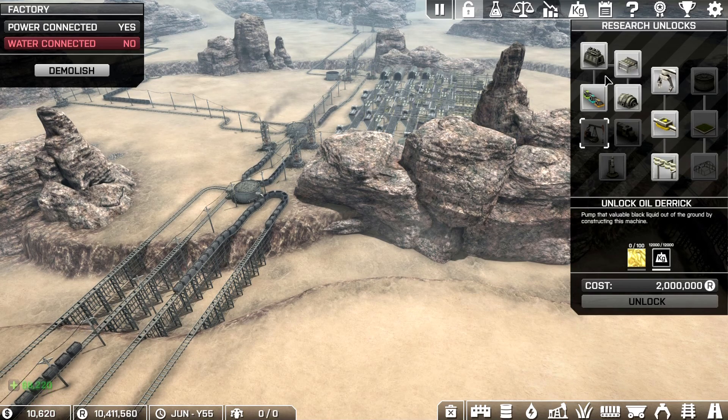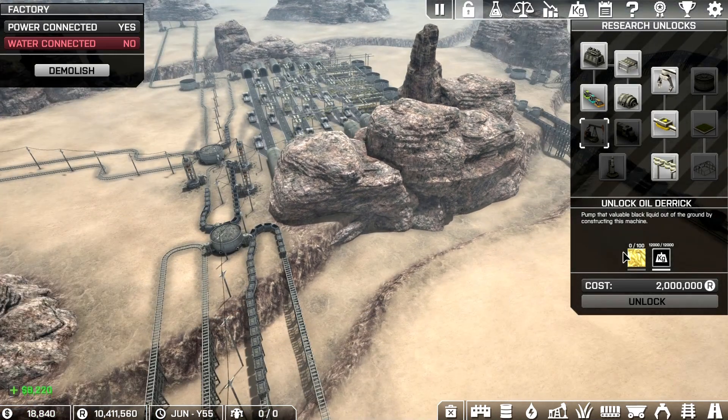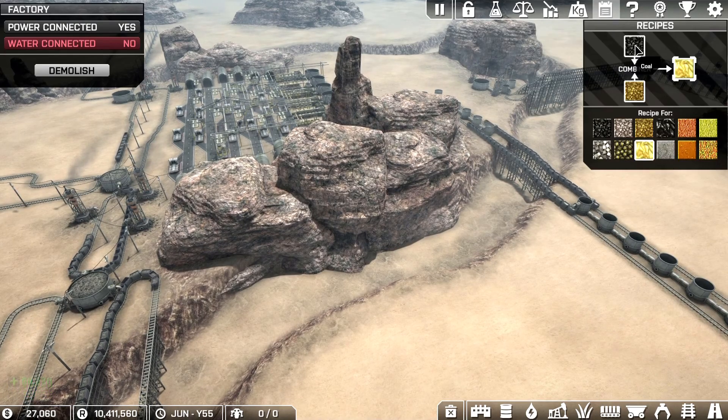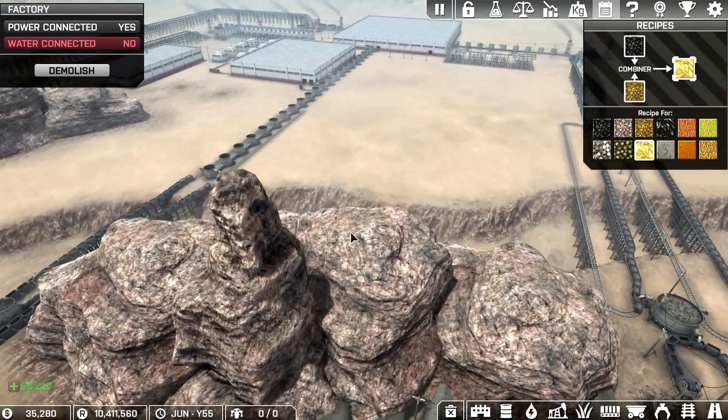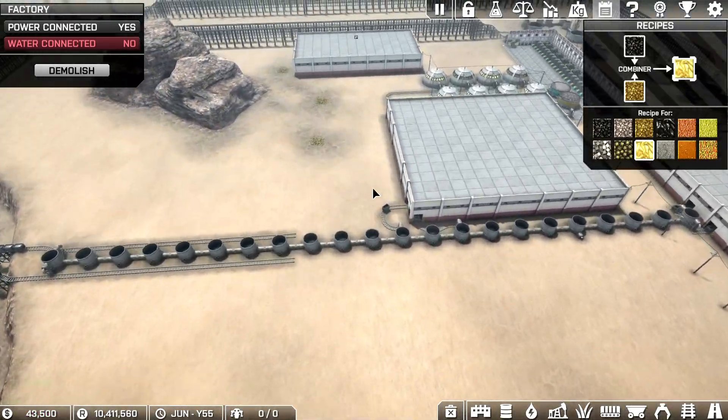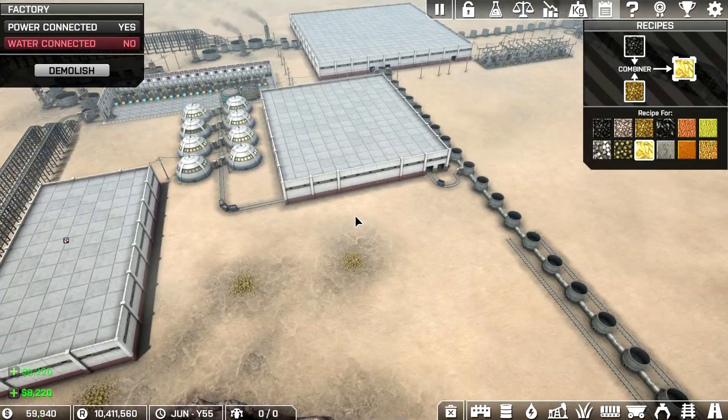We don't have anything to make the oil yet. What do you need for gold fuel? You need oil for gold fuel — coal and gold. That could be another factory right here as soon as I get my gold factory up and running.